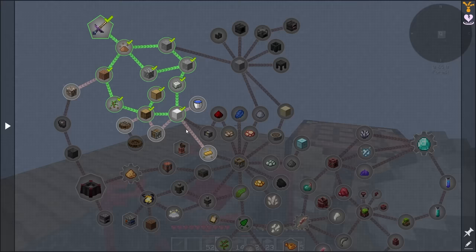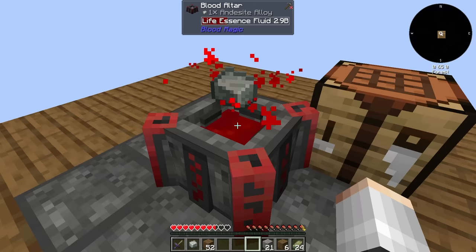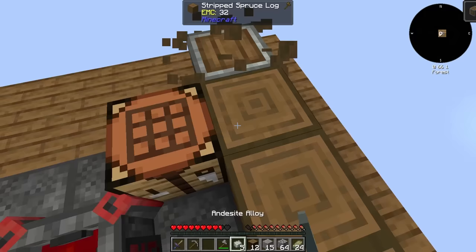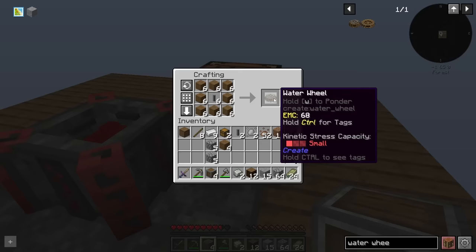We're going to need a source of rotational power as we're working towards the sifter, which requires a bit more andesite alloy. I need to be very careful with food because if we go too hard, we lose. Andesite age unlocked, and Ultimine is included - amazing! Let's make some water wheels and upgrade those to large water wheels. Rotational power sorted.